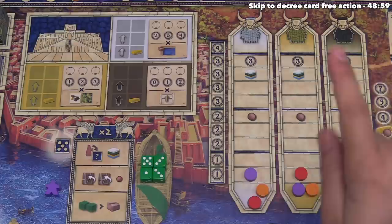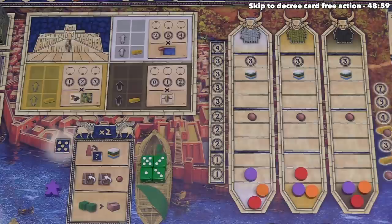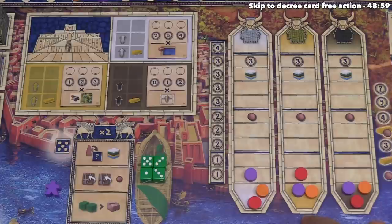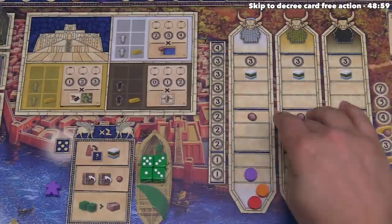Currently we've built three yellow buildings and none of the other types. If a scoring happens and our yellow mastery track is at zero, we'll get no points for those buildings. If we're at the one or two spot, we get one point per building size. But to increase yellow mastery, we must go to the yellow area and won't get the bonus gold. There are other ways to go up these tracks, and I don't think we're super close to a scoring yet, so we're not going to the yellow district.